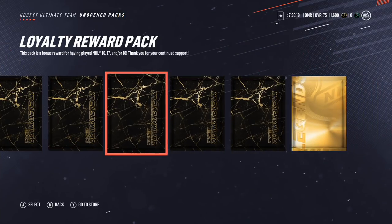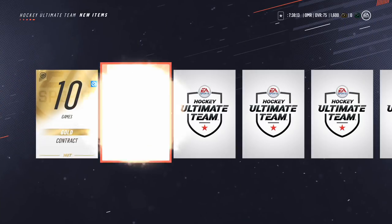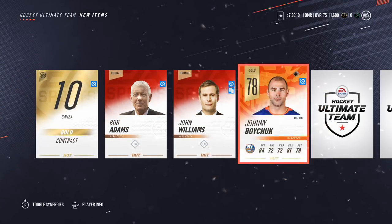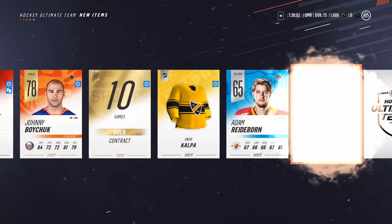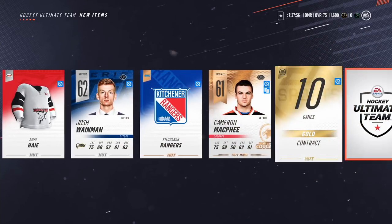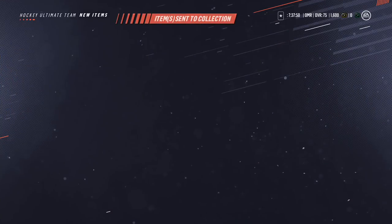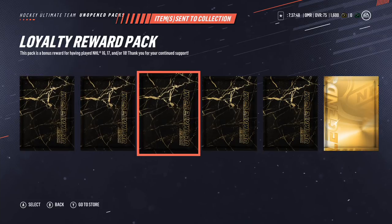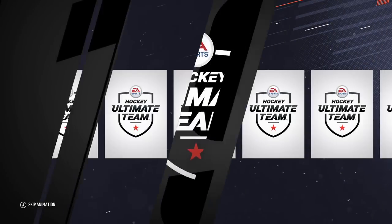Loyalty reward pack — let's take a look. We're running out of loyalty reward packs now. Please give me something good. There we go — Johnny Boychuck! So we've actually got a relatively decent player now, 78 overall. I won't complain because he's the best one we've got so far. Johnny Boychuck, welcome to the team. He'll bolster my back end slightly for the first week or so until I unlock some better players.